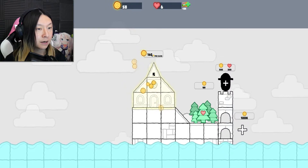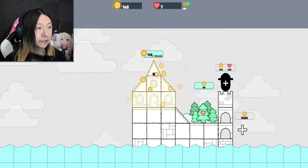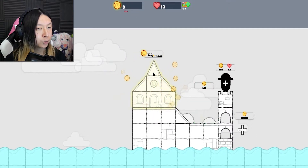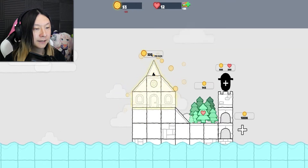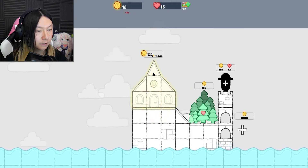That will eventually make our clicking completely useless, but for now I'm going to put a little bit more money into it just so we can keep buying trees faster. That's so cool — it's a cute little family of trees! I like the big heart that's in the middle of the one in the front.